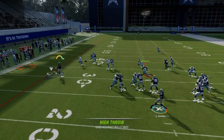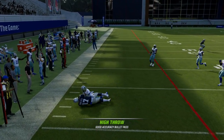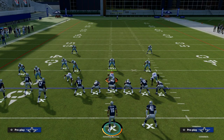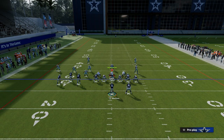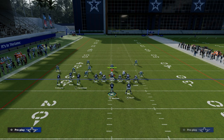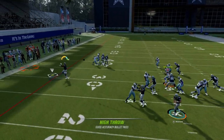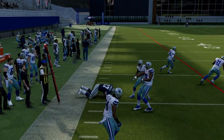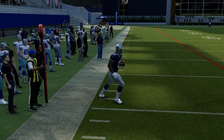Our first read is always this flat route. If we can attack the flat, we're going to do it every single time. Being able to throw that flat against man coverage is really good. You can use this to beat the blitz — if they are blitzing you, you can just high-ball this flat and get 5, 10, 15 yards with a simple basic flat route.